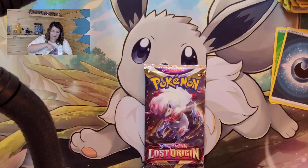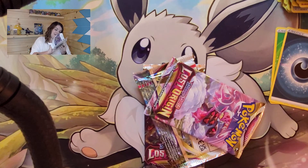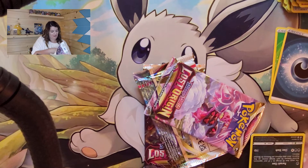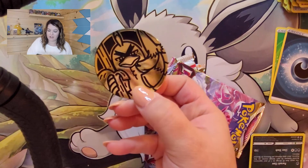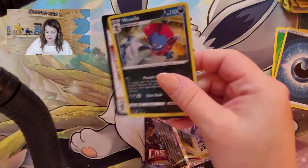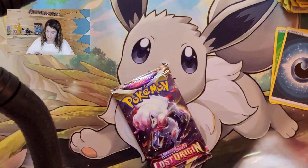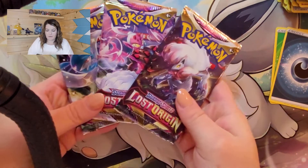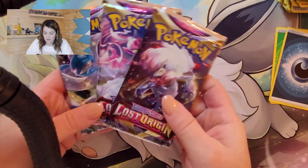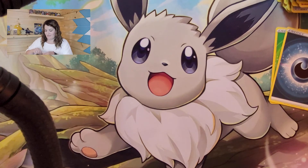The second three-pack blister — same SirFetchd coin, this time you get a Weavile promo, a code card, and three different packs: Zoroark, Gardevoir, and Enamorous. We're gonna start with Enamorous and end on Gardevoir, because I've had a lot of luck with Gardevoir packs. I think I've said that in all of our videos — I'm gonna continue to say that.